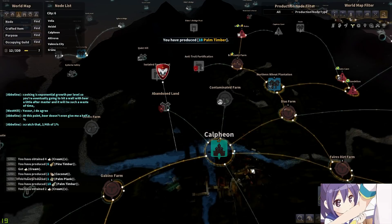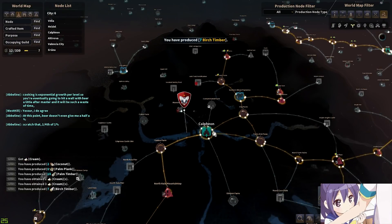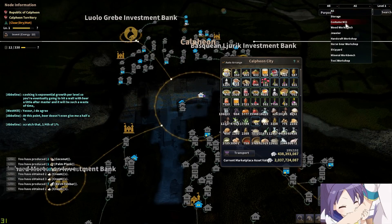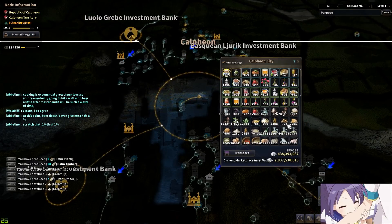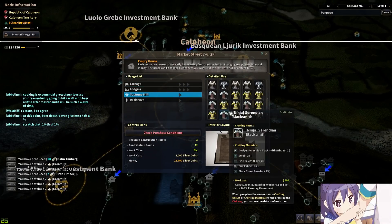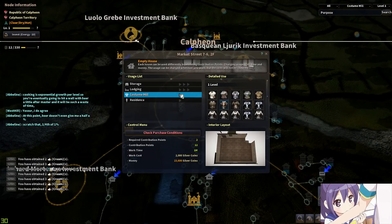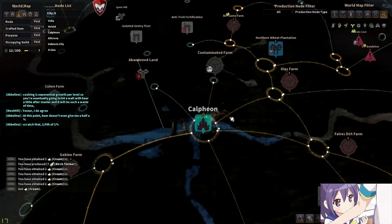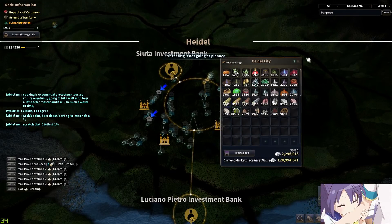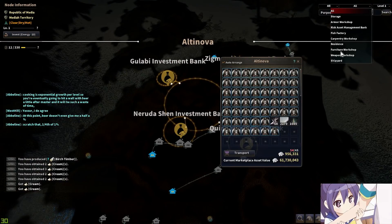For those of you guys who are just starting out, you can actually craft your own life skill clothes. You will need to find yourself a costume mill, and those are found in a few cities. The first place is Calpheon City, and you need the tier 1 costume mill — you don't need other tiers for life skill clothes. Calpheon has 5 of them, there are 3 in Hydel City, and there's also 1 in Altenova.